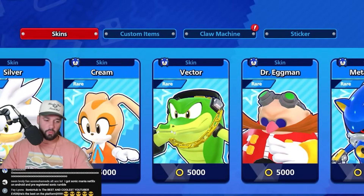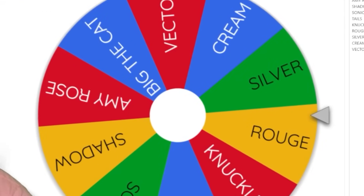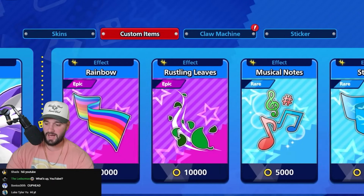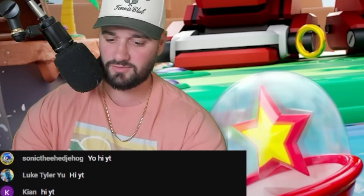Here we go! We are about to rumble. We are gonna spin the wheel, and this is gonna determine which skin we purchase from the shop. The first spin lands on Rouge the Bat. So naturally, we are going to go into the item shop and purchase Rouge the Bat. We got it — I swear that was a little too easy.